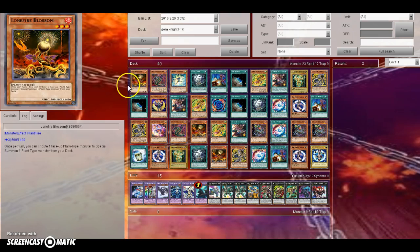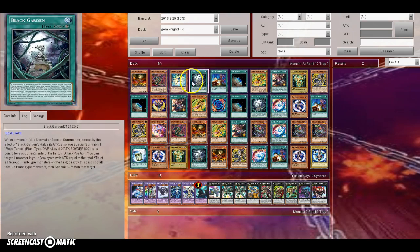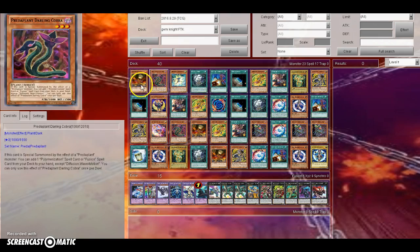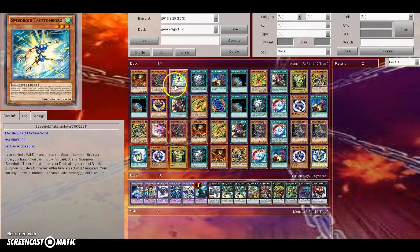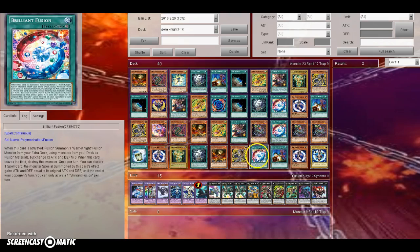This is actually the perfect hand as an example: Lone Fire, Cobra, Attack Number, Black Garden, Left Arm Offering — assuming we're going first. Activate Black Garden, then Normal Summon Lone Fire, which triggers Black Garden giving your opponent a Rose Token. Go through all your Lone Fires to end up with Scorpio — your opponent will have about four tokens on their side by this point. Use Scorpio's effect to discard the Tacton Bird to Special Summon Cobra from your deck. Cobra activates and you add Brilliant Fusion.